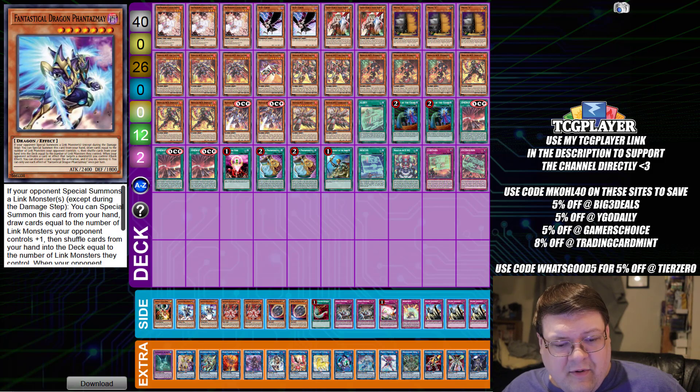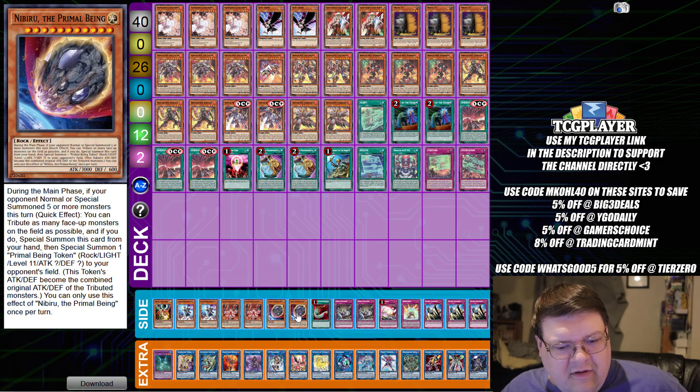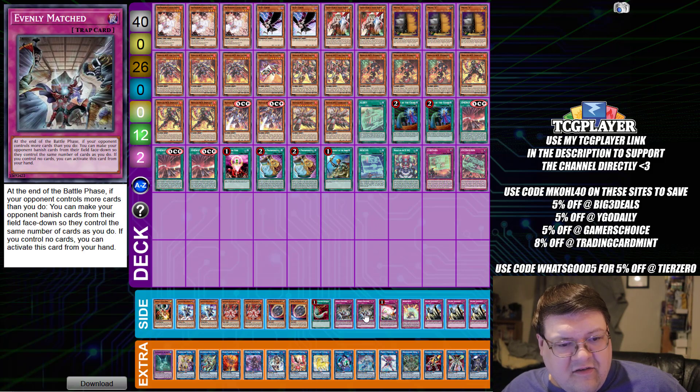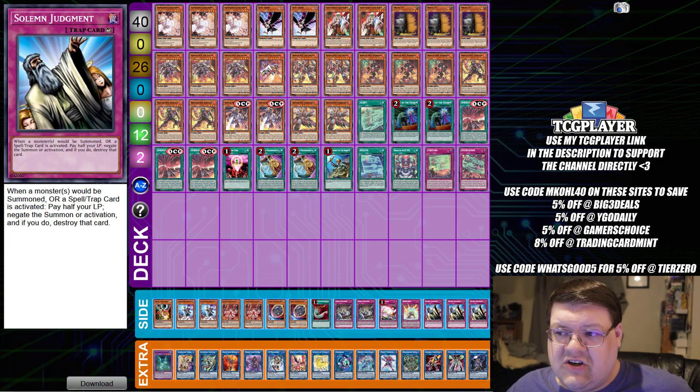And then we have one Drawn Lockbird, two copies of Phantasma, two copies of Kurikara, two copies of Space Rock, one Feather Duster, two Evenly Matched, one Red Reboot, one Reinforce, and triple copies of Solemn Judgment — wrapping up your Rescue Ace Control deck.